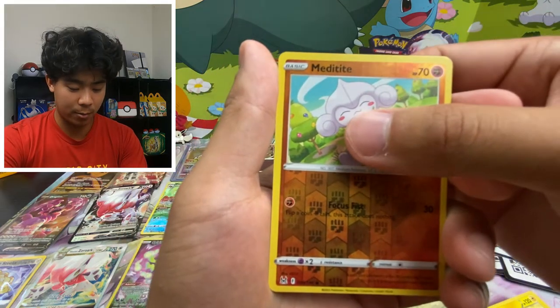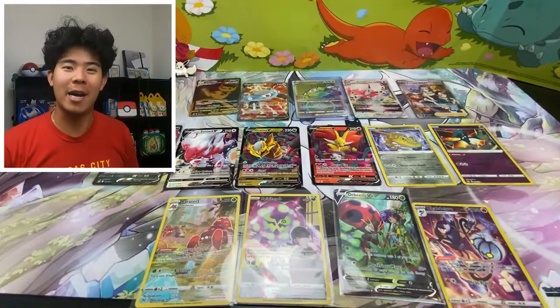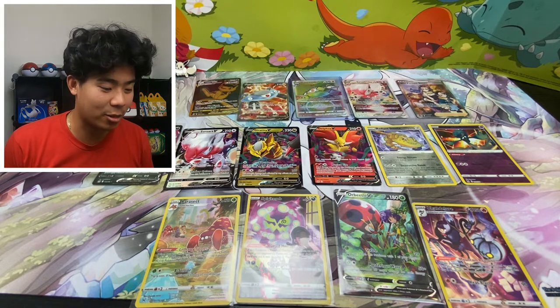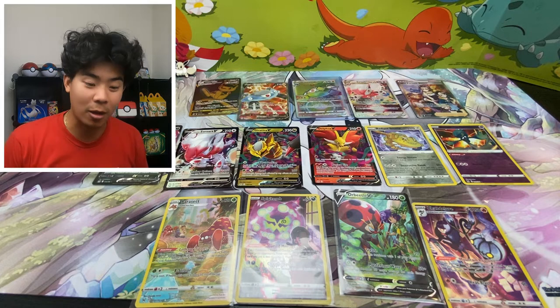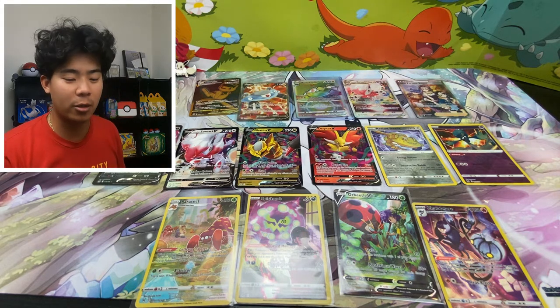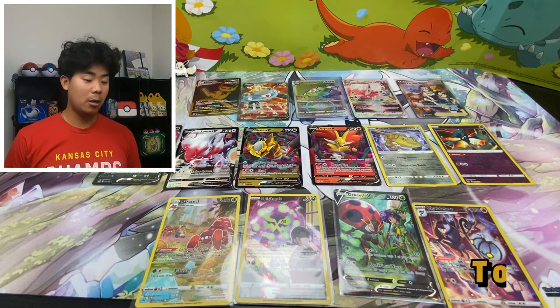Last pack — reverse holo. Are you guys ready? Just a non-holo. Alright guys, this is it — look at the recap. We started off so strong with the full art Magnezone and the gold-and-black Mew V-Max. Right after that we got the rainbow art Magnezone V-Star. Then the Radiant Steelix, the off-center Radiant Gardevoir, a full art Trainer Gallery, and the Hisuian Zoroark V-Star. Overall not a bad box at all. Hopefully we can do some more Lost Origins in the future. If you enjoyed, like the video, hit subscribe, and I'll see you next time!